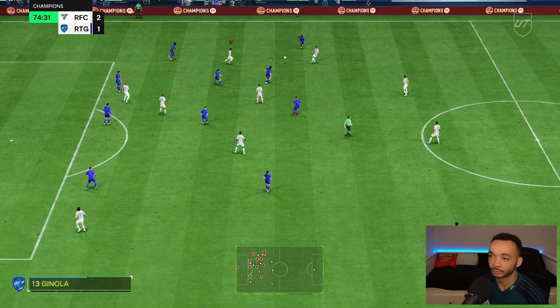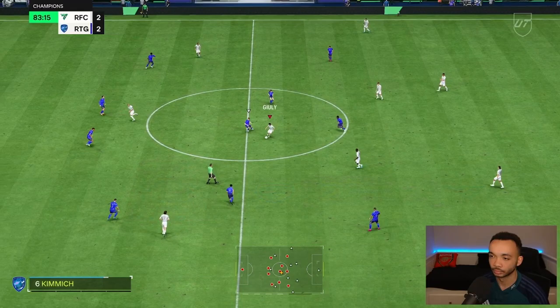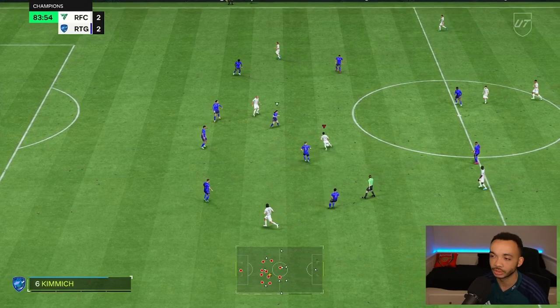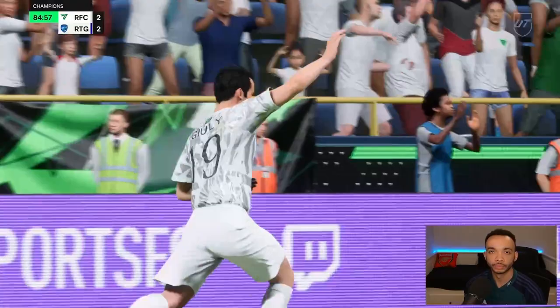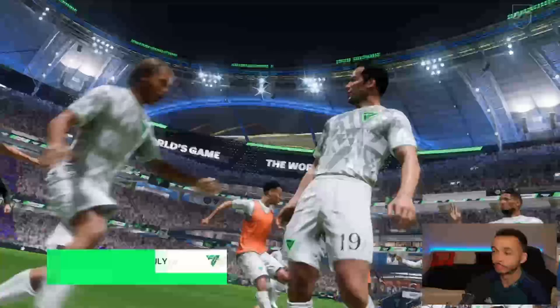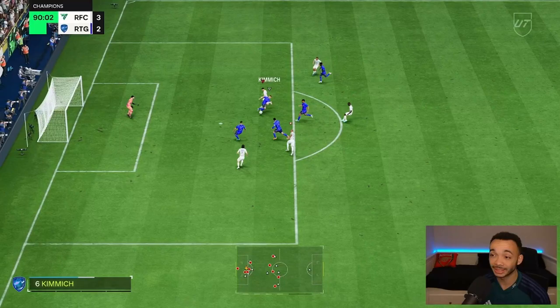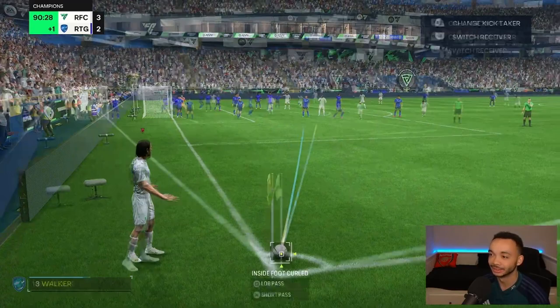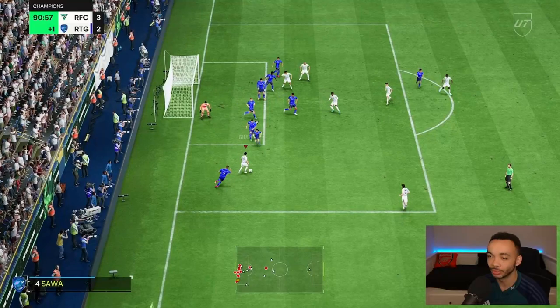Lovely dribbling, control-spinning towards the box — couldn't quite get past Davies, but the control-spin is really good. I've moved him central for the closing moments of the game to see what he can do in the middle. His left stick is very nice. Finesse shot attempt — Lloris struggled with it. We call time, we've won the game. He's very agile, I really like him. In three games: one goal, no assists, but he was involved in a lot of goals.